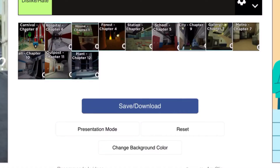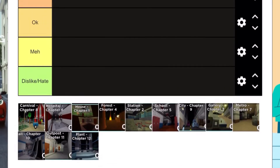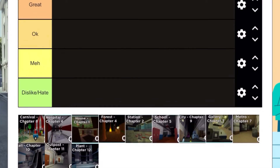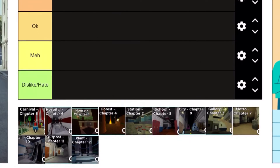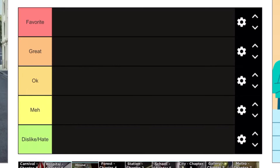Hello everybody and welcome back to another StanCraft video. Today we are going to be ranking Piggy Book 1 maps and we're going to get straight into it with the house chapter. We've got a rank section of favourite, great, ok, meh, and dislike slash hate.